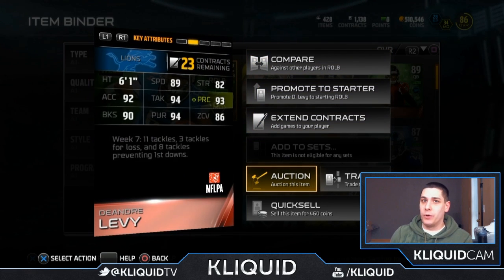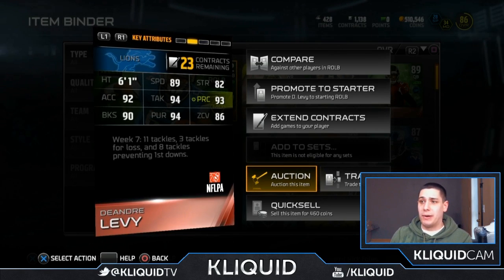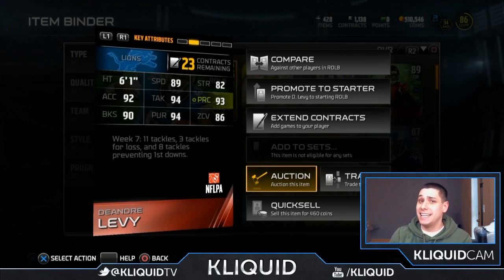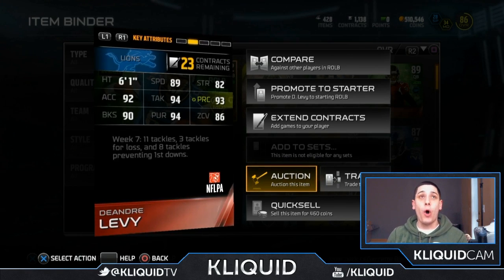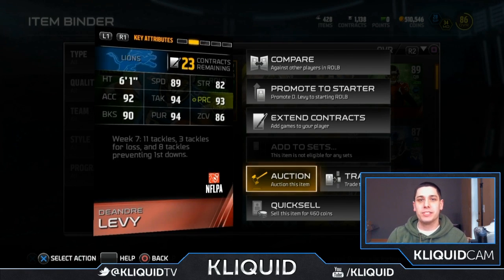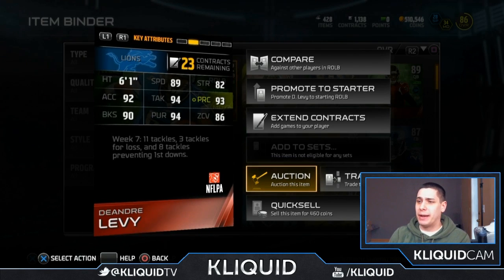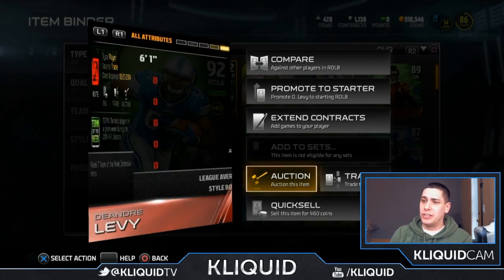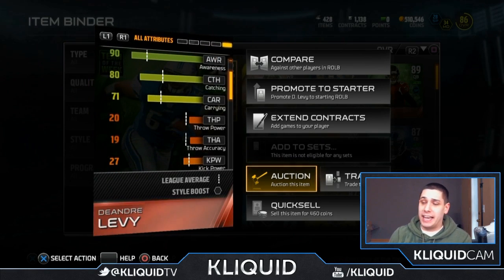89 speed — obviously one of the best that you're going to find at the linebacker position. He also has great attributes in just about everything that you would be looking for. 86 zone — that's one of the things that I love about it the best. It plays so well in coverage; it's going to get interceptions for you and do all kinds of great stuff. Play recognition is great at 93 as well, so there's really nothing to dislike about this item.